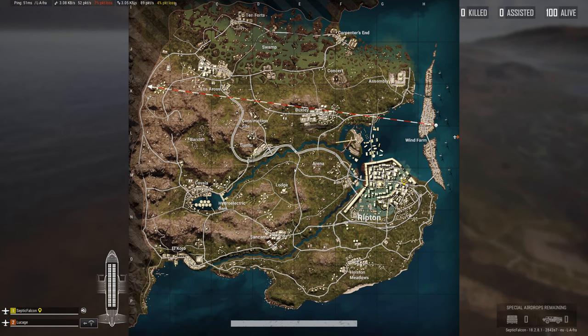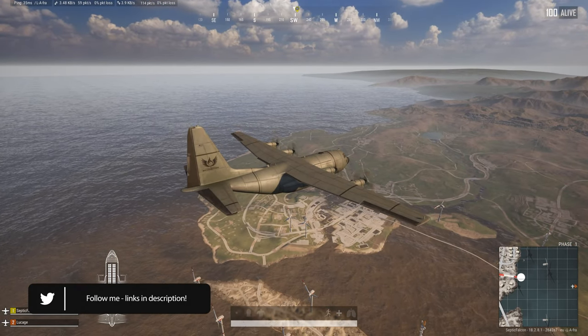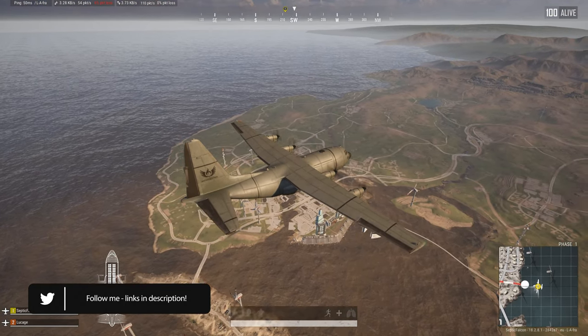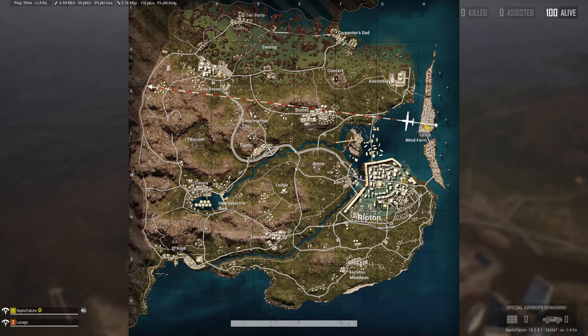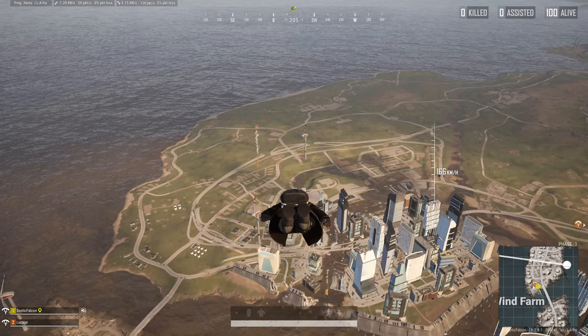Welcome to today's video. Today we're going to take a look at the latest update to PUBG, introducing the new map called Destin. This is a rather large map — I'm not sure on the exact square footage, but it does seem rather large and includes a huge city with a lot of verticality to it, as we'll see in the gameplay here.